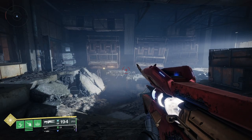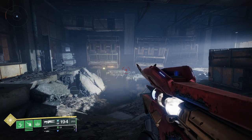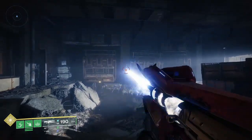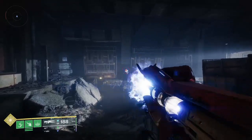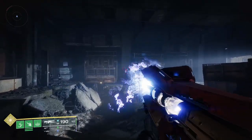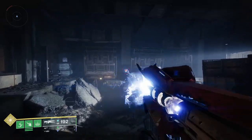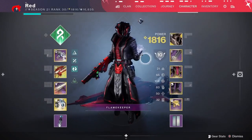Now we're going to see how this works if you tap fire Div — which is what you should normally be doing as a way of reserving ammo. It does still reload the magazine even when tap firing. It doesn't matter which way you fire the weapon; it will always reload your magazine from reserves.